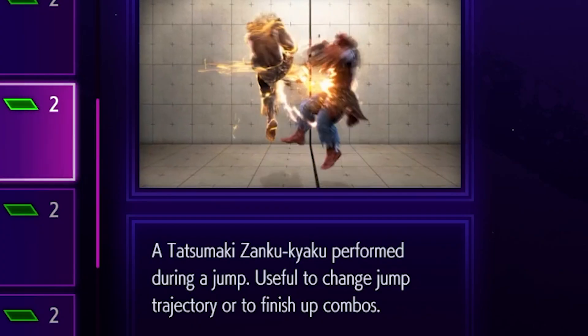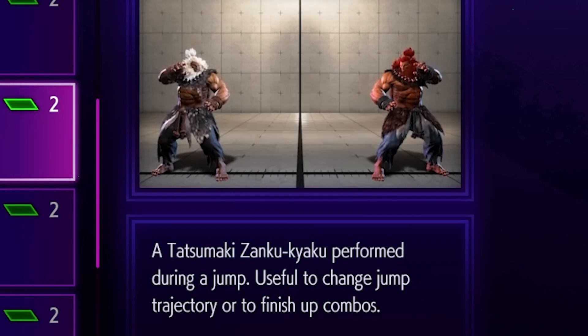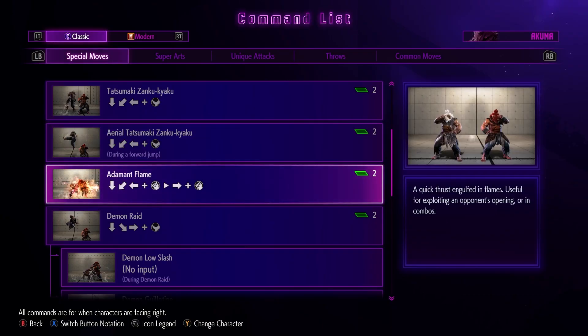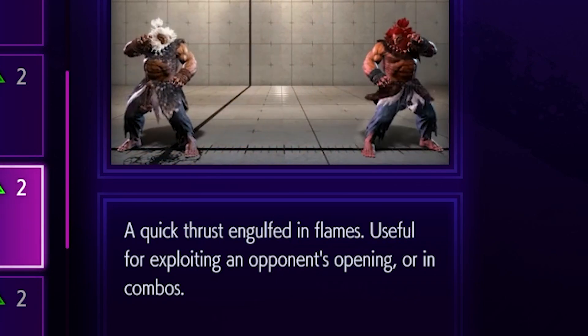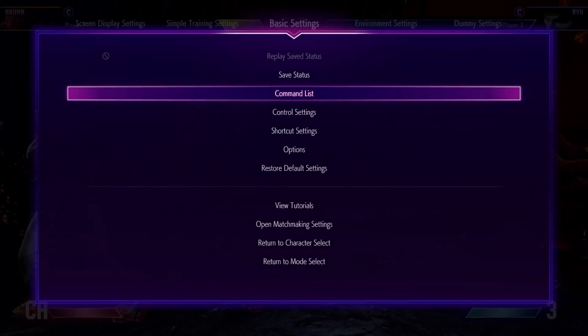A tatsu can be performed in the air during the jump, useful for changing jump trajectory or to finish up combos. And then adamant flame — a quick thrust engulfed in flame, useful for exploiting an opponent's opening or in combos.